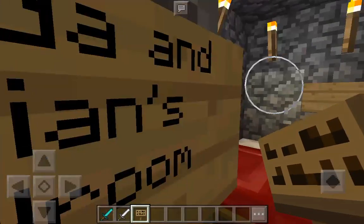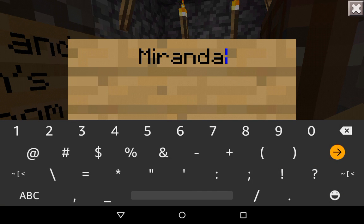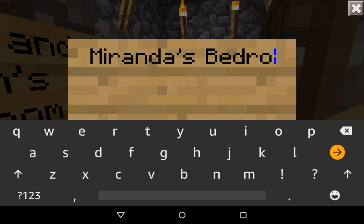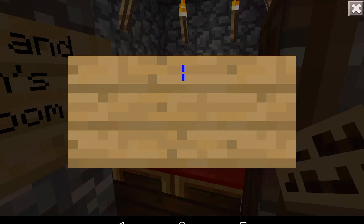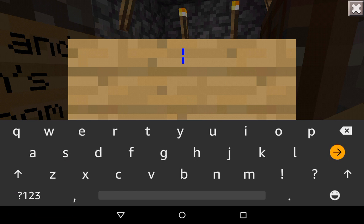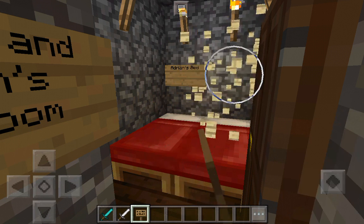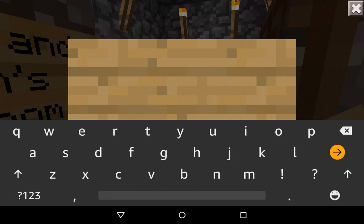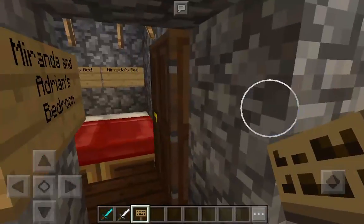One for Julius and Raul's. And one for Miranda and Agent's room. I'm going to put signs in. Let's put it. It's going to be Miranda's bedroom.